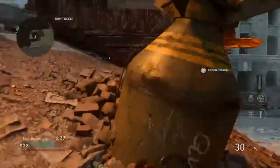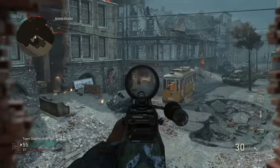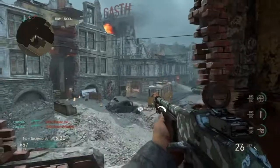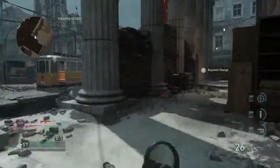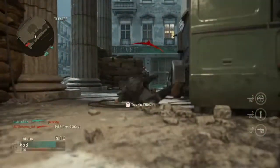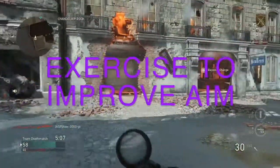Tap fire makes your accuracy a lot better, especially on bigger maps like Gustav Cannon and the two newer maps, Occupation and Anthropoid. If an enemy is far away and you're not using a sniper, tap firing will get a lot more bullets on target because your accuracy will be much better. It helps a lot in those long-range gunfights.